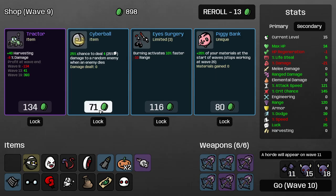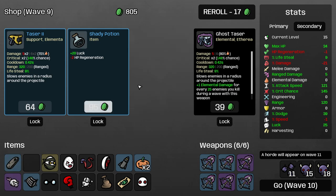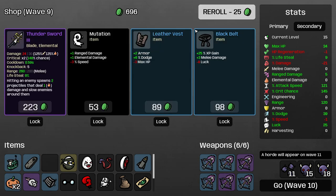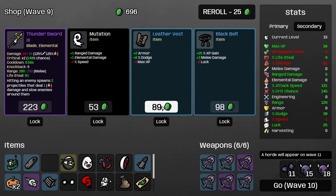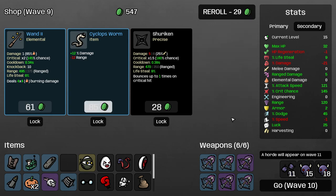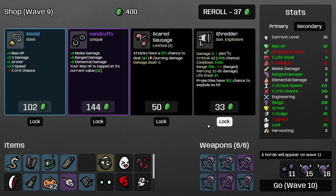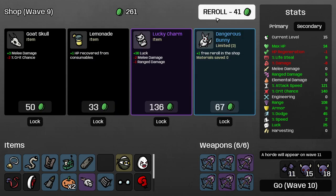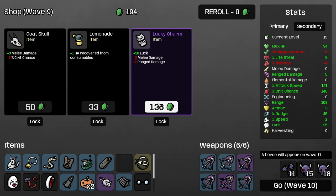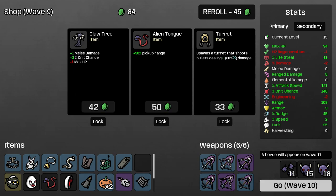Let's see if we get some armor — perfect. Can't get harvesting. I will take a little bit of life steal just in case we get hit. Recycling machine might pay for itself — I am gonna take this. Let's get our range closer to positive. I can actually take this. Where do I risk a little bit of range damage? I don't think I do. Damage and life steal though — we take that and then we go to wave 10.